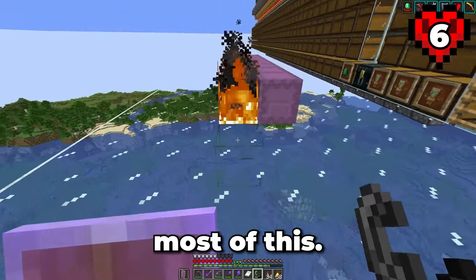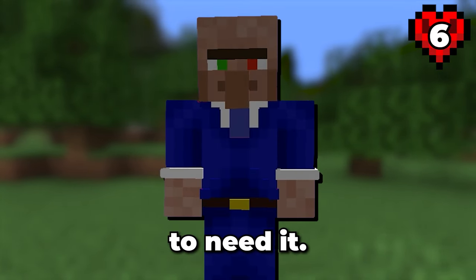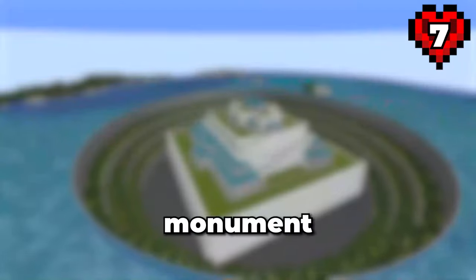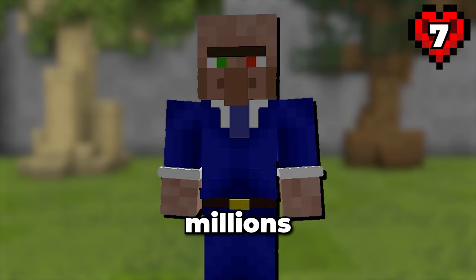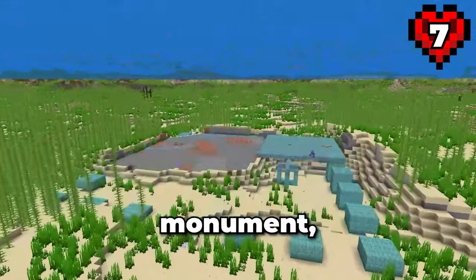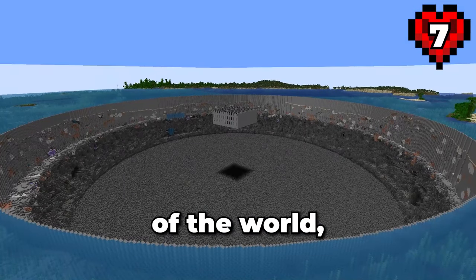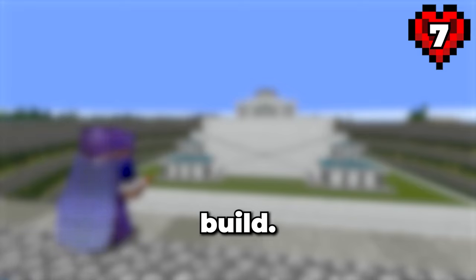I suppose I should probably burn most of this — nah, just kidding. I'm saving this for later because chances are we're going to need it. I'm going to transform this ocean monument in Minecraft Hardcore, turning it into a crazy farm that generates mounds of items per hour. To do this, I'm going to destroy the monument, build the farm, remove a lot of the world and then finish it off with a custom ocean monument build.